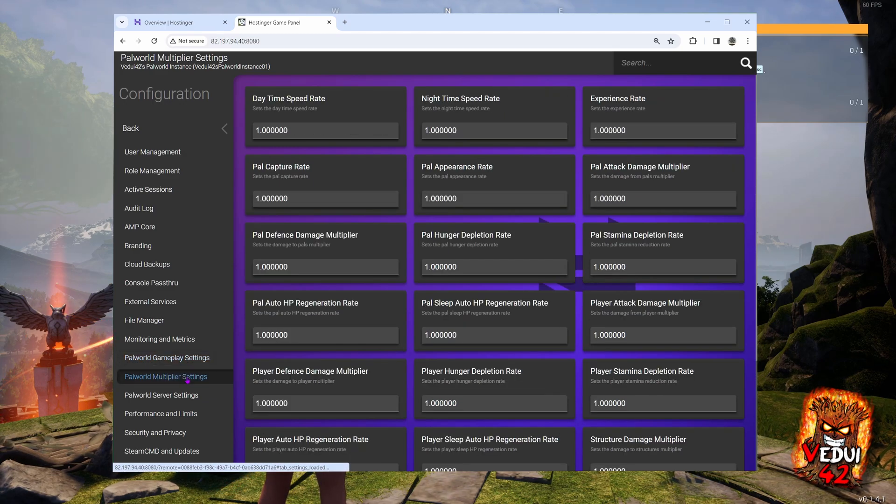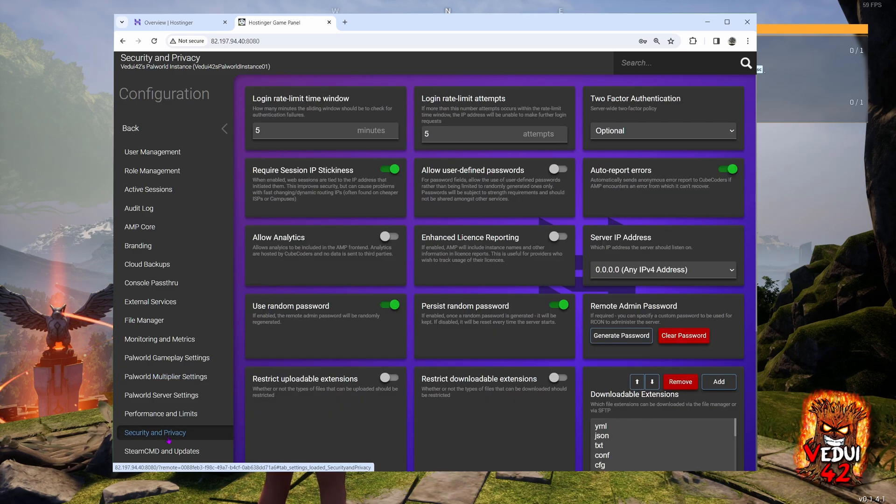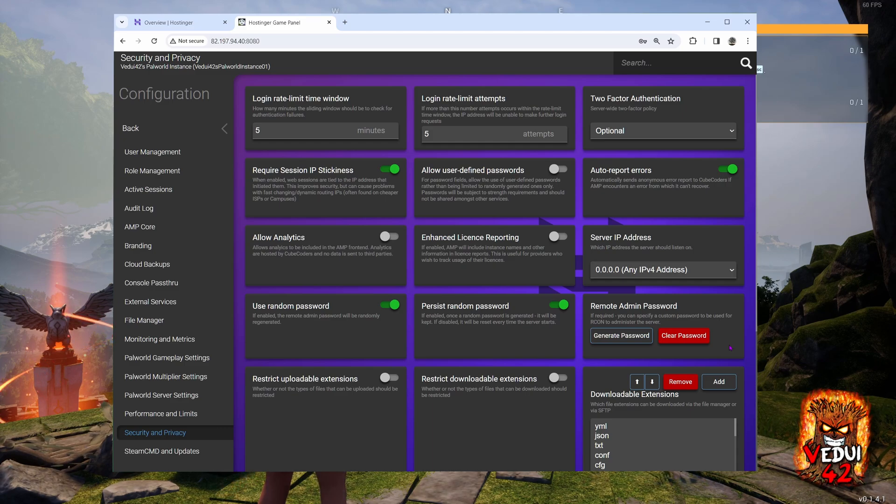You can also tweak the Palworld multiplier settings. If you want nighttime to go faster, just change it to two and nighttime will go twice as fast as daytime. I would say leave things on default unless you know what you're changing, because they do affect gameplay. A final important piece is how to make yourself admin in the game. You go to security and privacy, and this is where you generate an Archon admin password. You click generate password, and then save this to a file or something. This is the password that you need in order to be admin. Not to worry — if you forget it, you can always regenerate it.